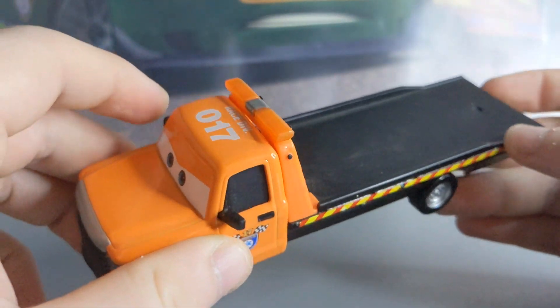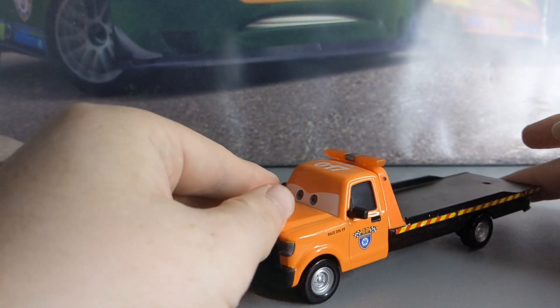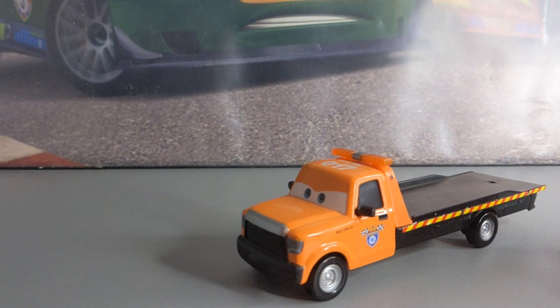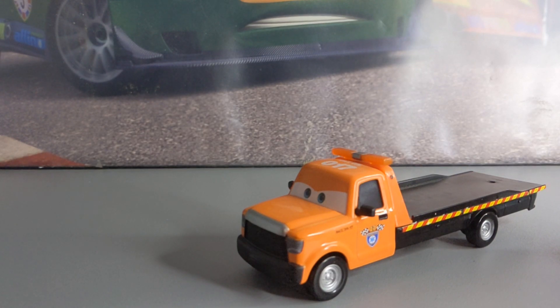Today we'll be taking a close look at the Cars 3 character Stu Scattershields. For some reason, I have not heard anyone talk about him in at least one to two years now, and he is a pretty rare character. If you search him up on eBay, he's about £100 in the packaging. Welcome back guys to another episode of Forgotten Cars, episode 31. Before I show you where he appears in Cars 3, don't forget to subscribe to the channel so you don't miss out on daily Disney Pixar Cars diecast reviews.